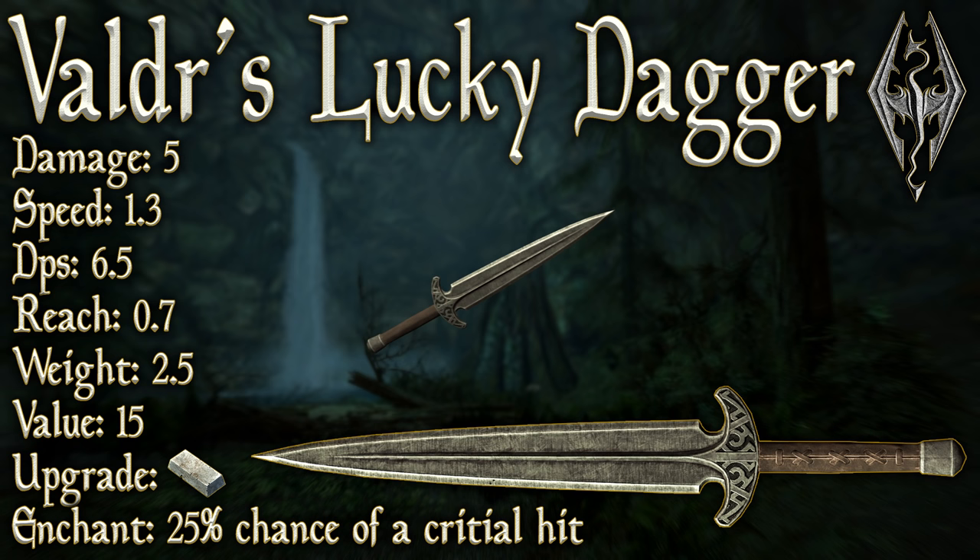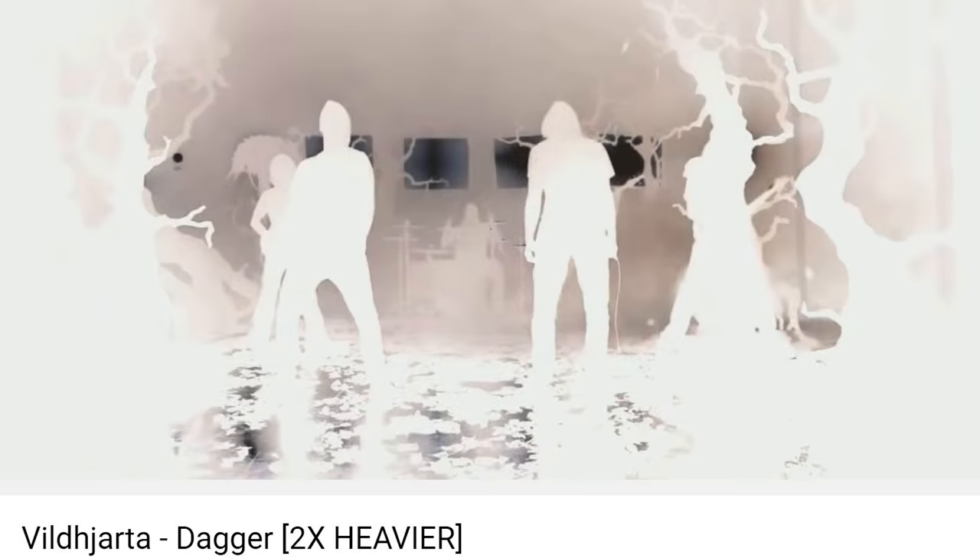Valdir's Lucky Dagger has a base damage of 5, a swing speed of 1.3 swings per second, leaving us with a total base damage per second of 6.5. It has a reach of 0.7 as you would expect with a dagger. Its weight is a very light 2.5.